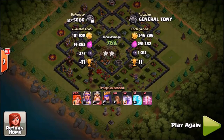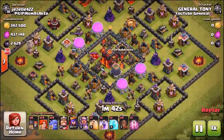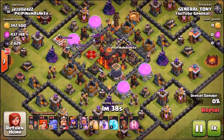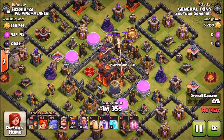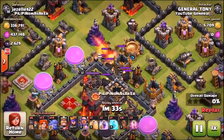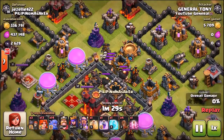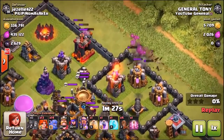Next we're going to be testing out the newly buffed bowlers. For anyone that doesn't know, the bowlers were recently buffed a couple of days ago in the most recent small update for May 2016. We're hoping there will be another update soon. What we're going to do here is use the wall breakers to get into the outer layers.